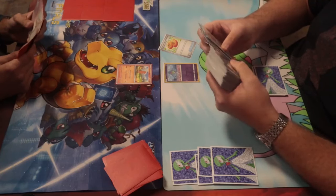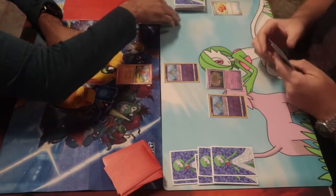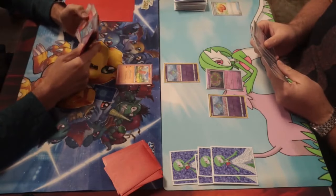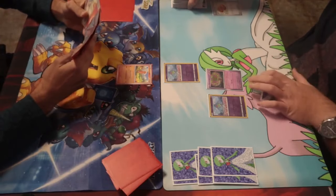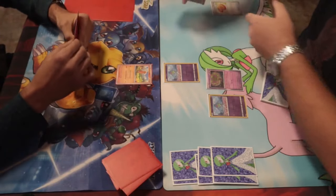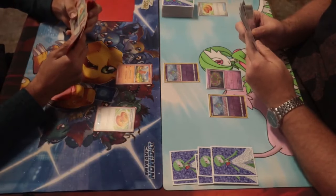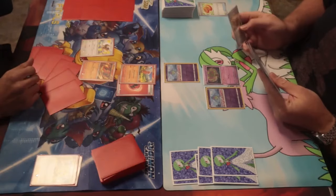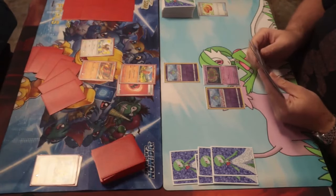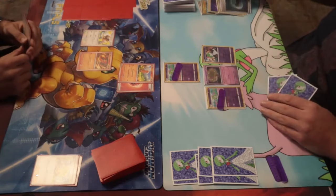For Game 2 we went against Gardevoir EX. He won the toss and went first, setting up a Spiritomb which really slowed us down. He got two Refinements down — exactly what he needs. We had Lumineon and Rotom but couldn't activate them, so we kept them in hand. We had a Buddy Poffin though, so we went into Pidgeot, Charmander, and passed. Our opponent used two Refinements, added a third Ralts, and had two psychic energy but couldn't attack — the Gardevoir deck is a little slower to set up.